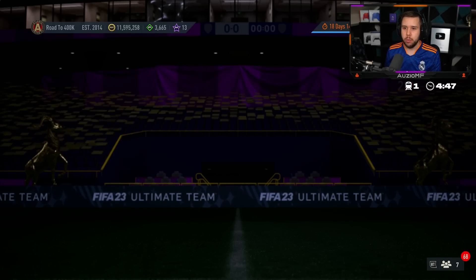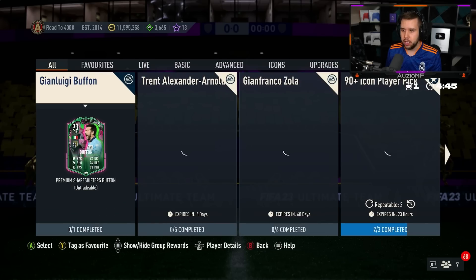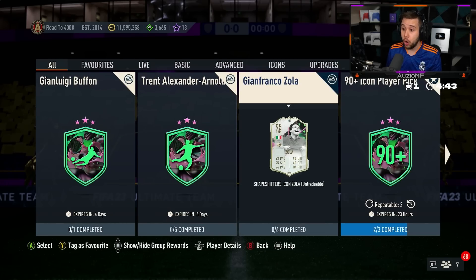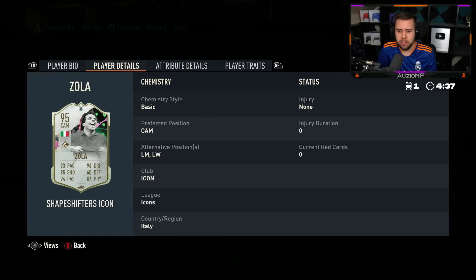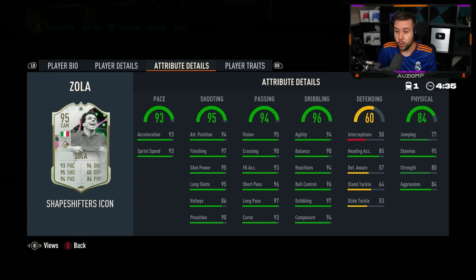It's six o'clock — whatever you release on a Saturday, EA. We've got Zola Shapeshifter: Zola with five-star skill moves, five foot six, high/medium, CAM, left mid, left wing. This card looks nice — he's got good dribbling, amazing passing stats, and unbelievable shooting stats.